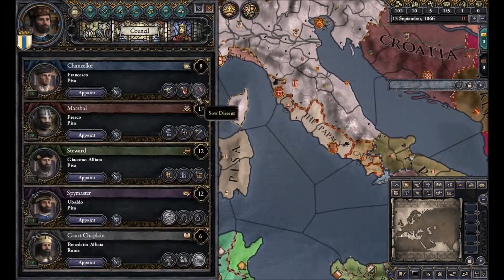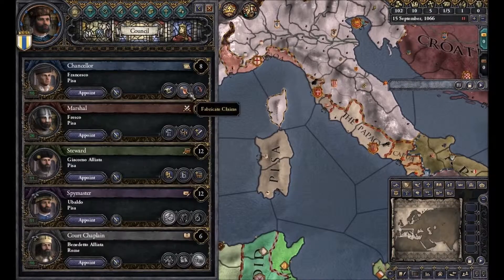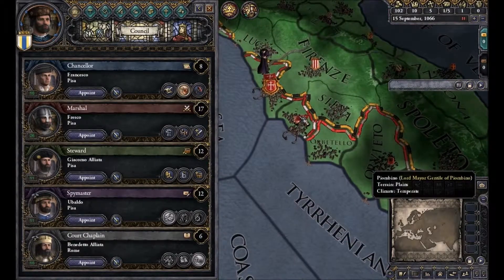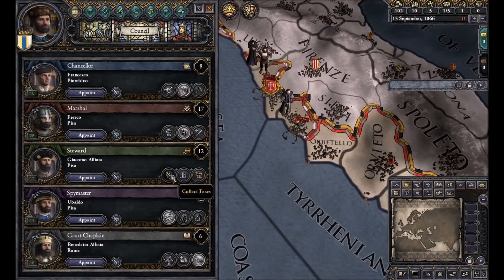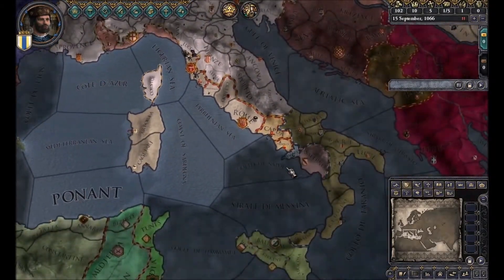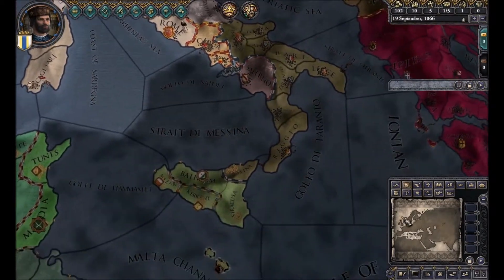We want to make you fabricate a claim on Pionvino. You're going to train troops, you are going to collect taxes, and you've already gotten your jobs. So let's start the game and wait for that accepted marriage proposal.